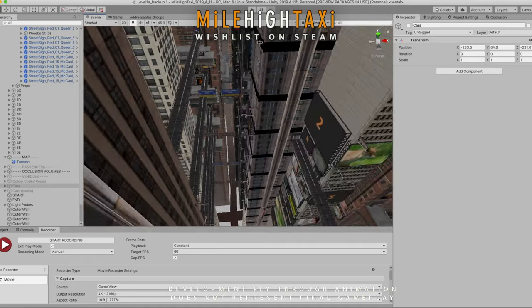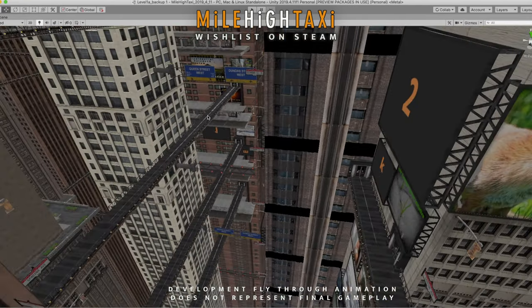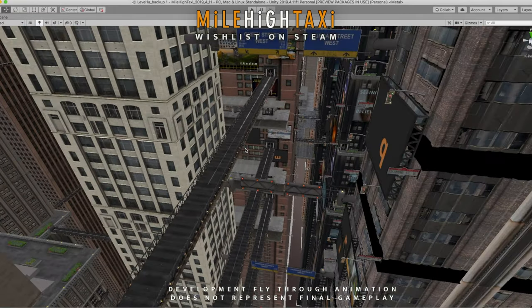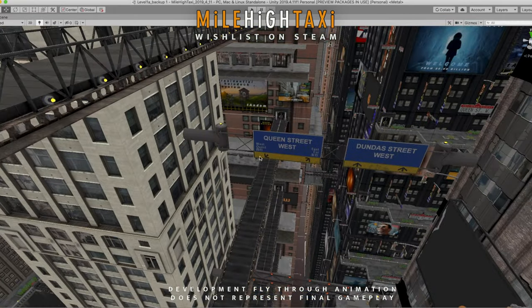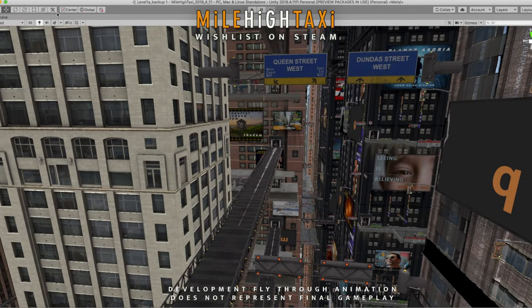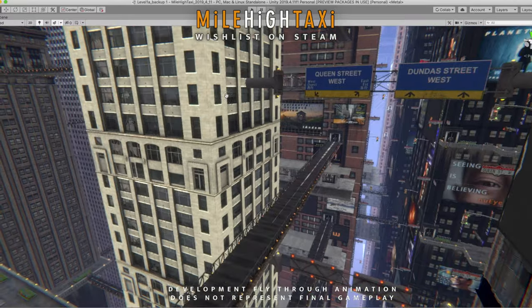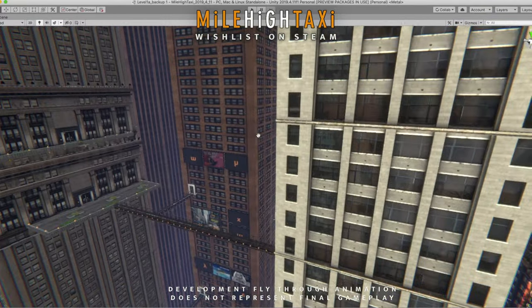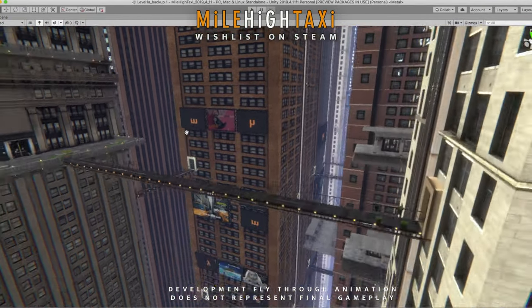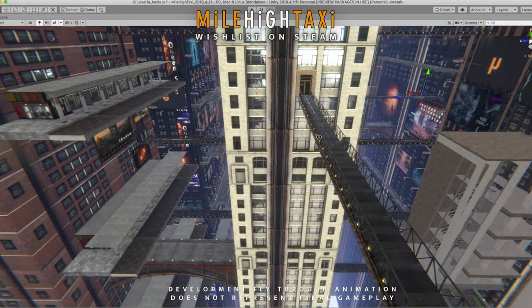I also did a lot of work in this area of the game along Spadina Avenue between Queen Street West on the north and Adelaide Street West on the south. It's a bit of an open area which is intended to help the player orient themselves. I've added some gravity-defined bridges, about 100 billboards, a few new buildings, balconies, a vertical streetcar stop, skywalks, and a bunch of taxi bays as well.